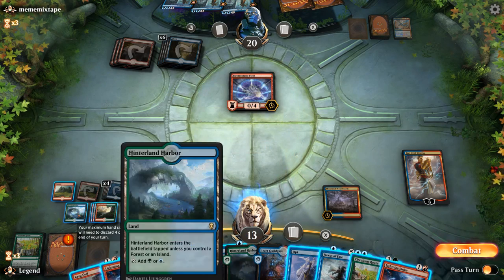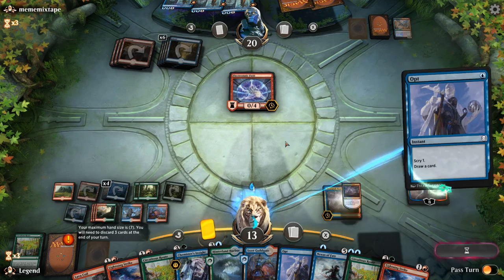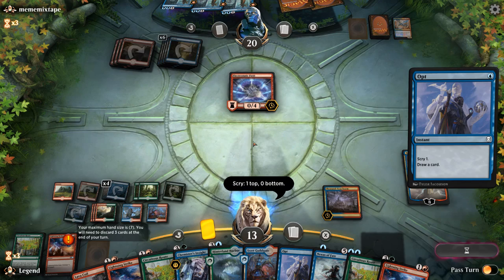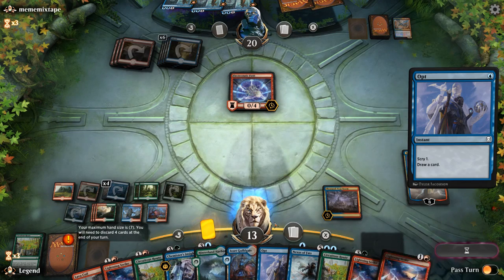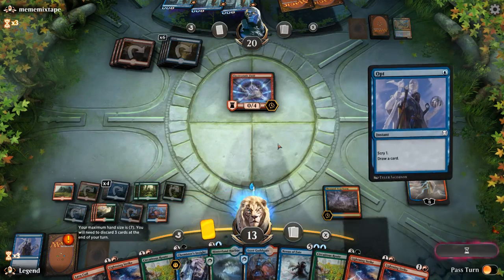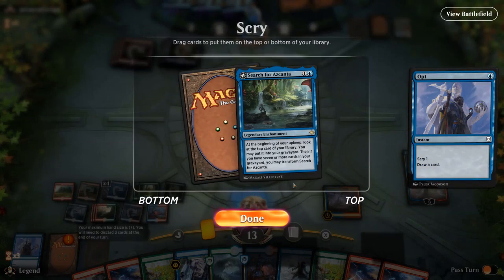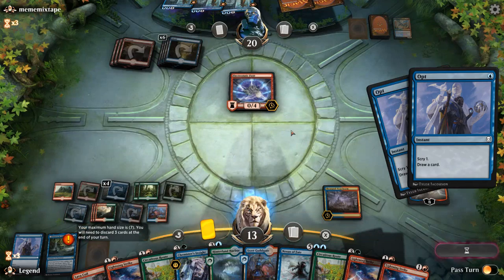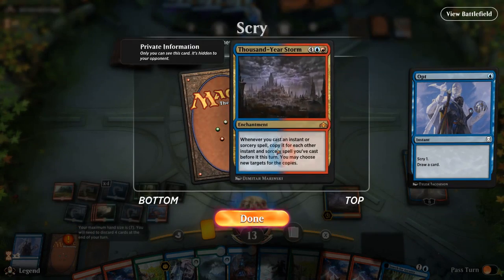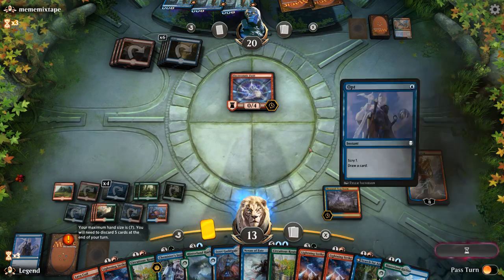Let's Opt — make sure to keep up as much red mana as possible for the Lightning Strikes. We'll take another one. We could also Nexus of Fate to take extra turns, but it's not going to be necessary here. Opt again — we'll take a Search for Azcanta. We don't need another Storm. Triple Lightning Strike should seal the deal here.